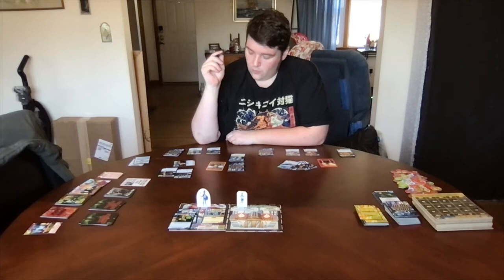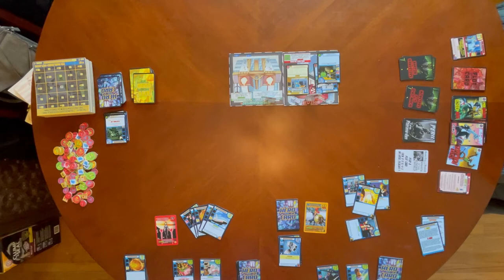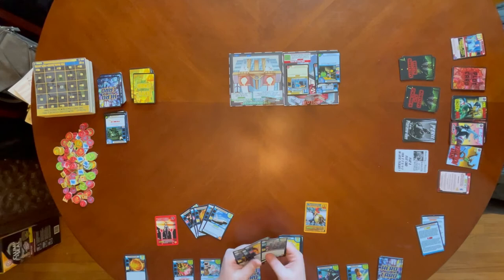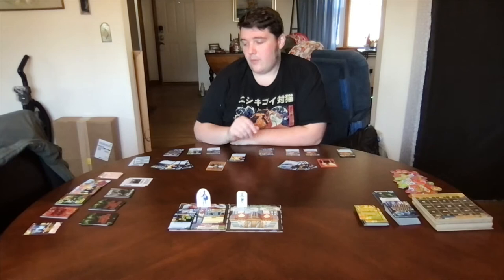Odysseus has one Simple Spear left in hand — it won't do him much good, so he just plays it for one Might but doesn't exert it. During cleanup that Might goes away, all cards go to his discard, and on his draw phase he draws up to five — the rest of his origin deck. There are no enemies on the board for threat, so we go to peril, which is Escalate one. Escalate means take the bottom card of the plot deck and put it on the bottom of the next issue stack — moving us closer to issue two.